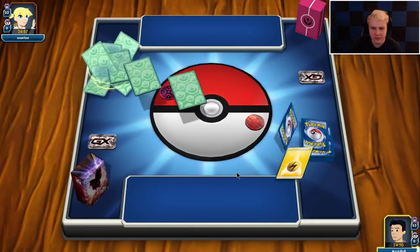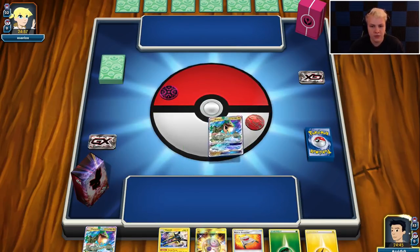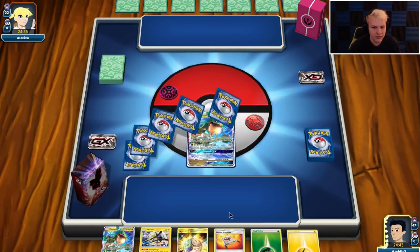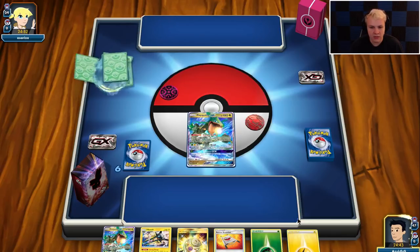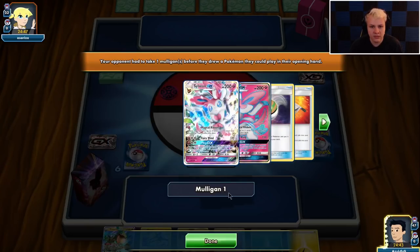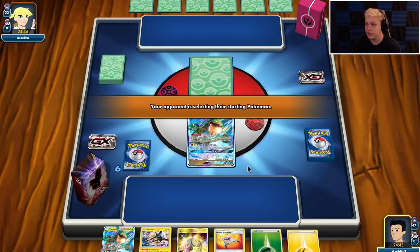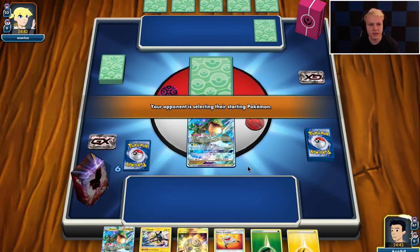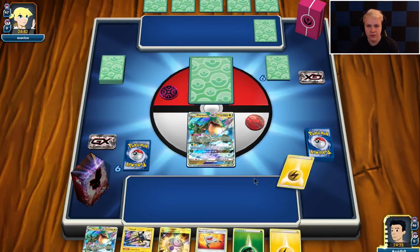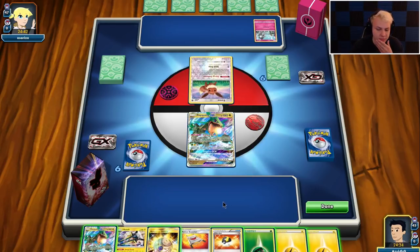Getting into another game, going first again. See if we can get a turn two. Pretty good hand — still turn two Vikavolt this turn. We've got Vikavolt in hand, Rayquaza in hand. Treasure away Lightning, use this Rayquaza, get a Lele. It's a straight Sylveon deck — oh, this could be a tough matchup actually. Maybe potentially straight Sylveon. Okay, turn two knockout is probably pretty crucial.